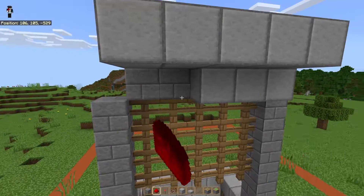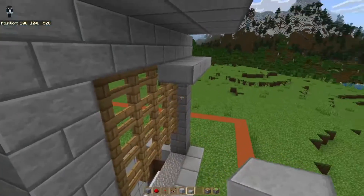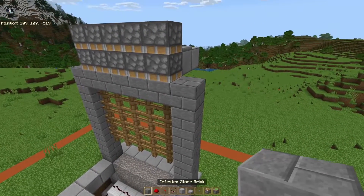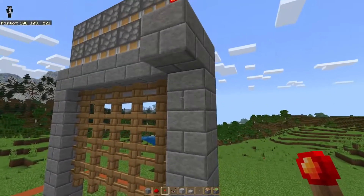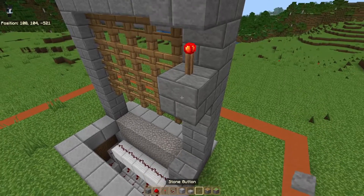Remove these five blocks. Now place down slabs. We're going to come to the front of the build. Add a block here with a redstone torch here. Come down two blocks. Block. Redstone torch.